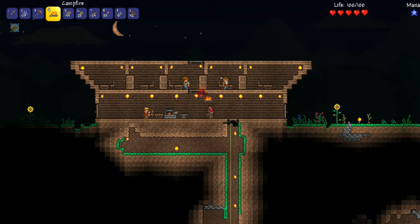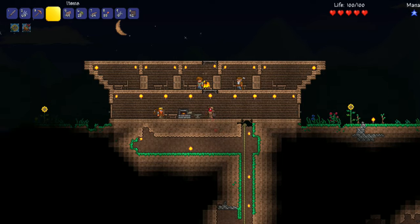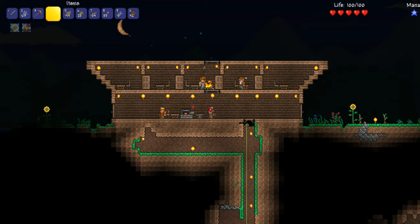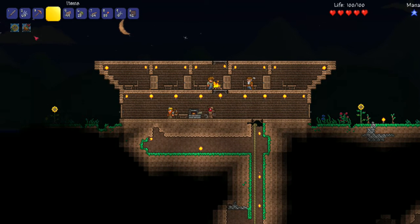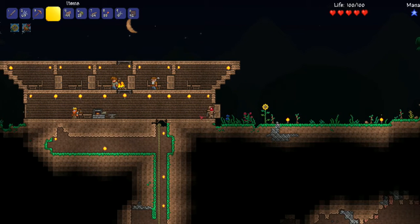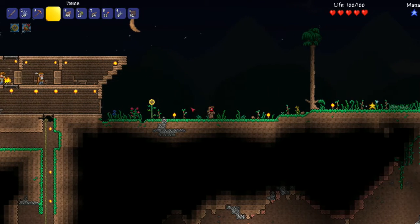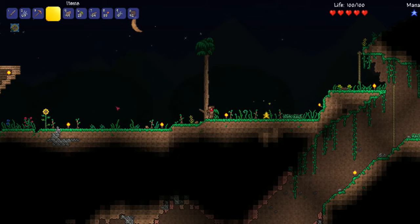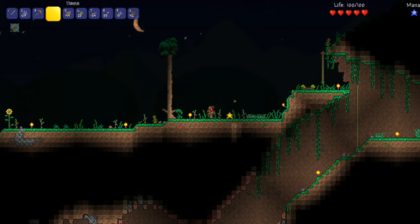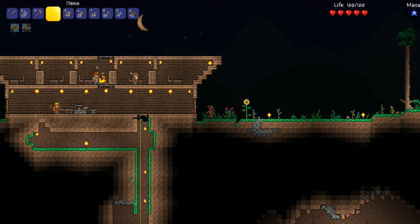I'll put the campfire up here. Now that I've set it down, you can see this little icon appeared - it's called Cozy Fire. Life regen is slightly increased. So as long as I'm in range, if I get hurt I will regenerate faster. But if I get away from that campfire - see, I'm too far away now - then I don't regenerate as fast.